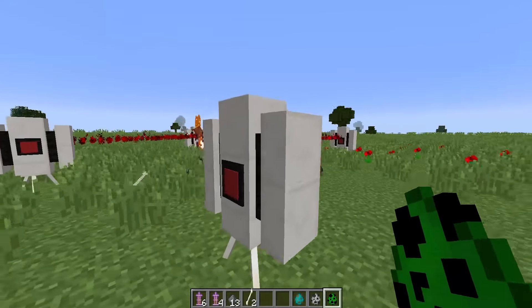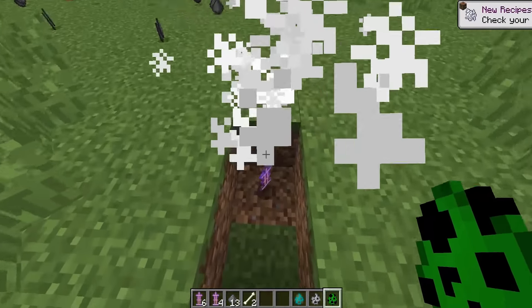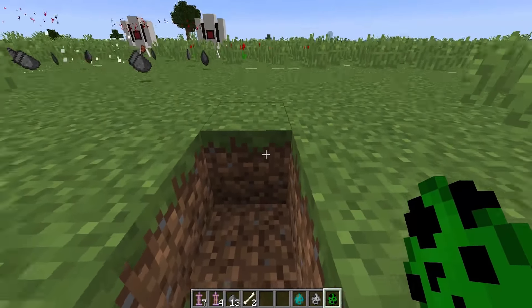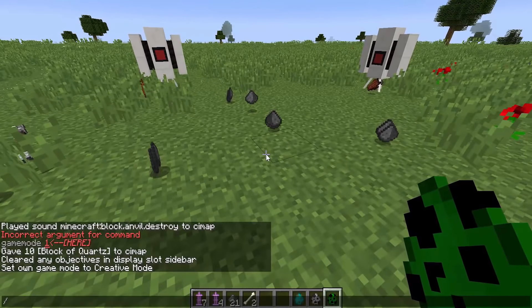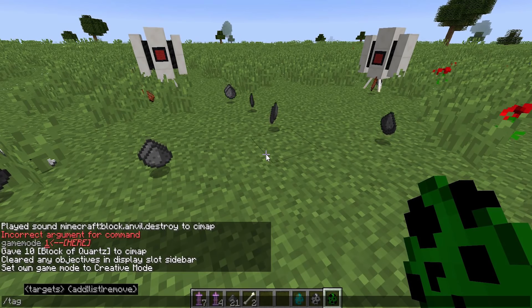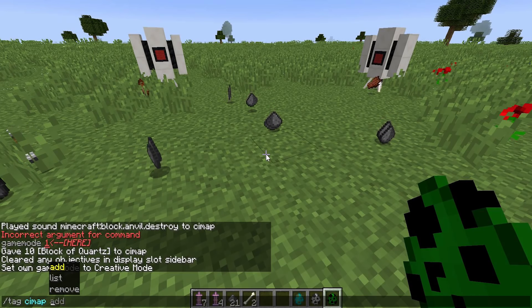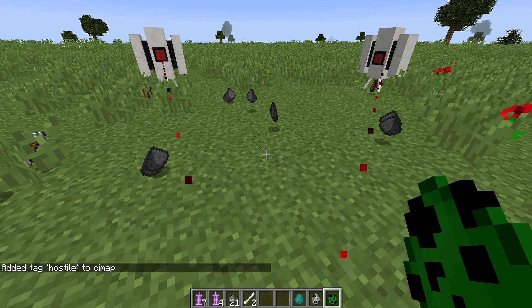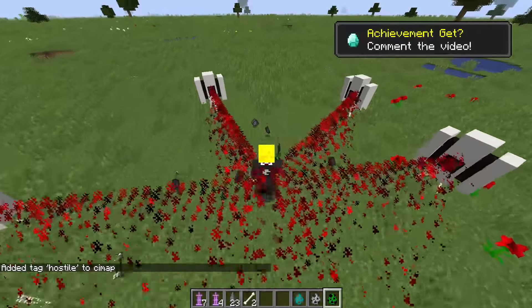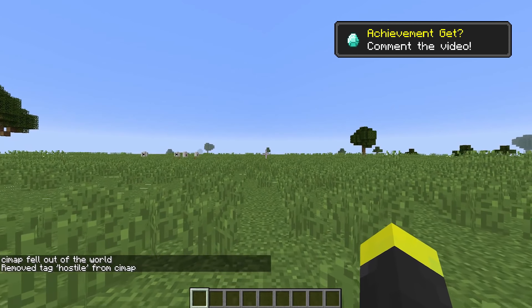So these are the sentry turrets — really simple. To remove a turret, just destroy the block on which it's placed. To get a player to be targeted, all you have to do is use the command '/tag [player name] add hostile'. I will be seen as a hostile mob, and as you can see these lasers are targeting me. To remove the tag, just type in 'remove' and there you go.